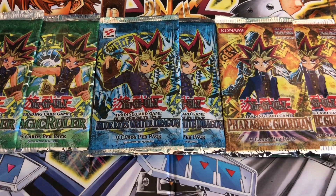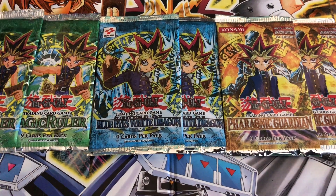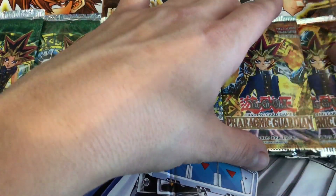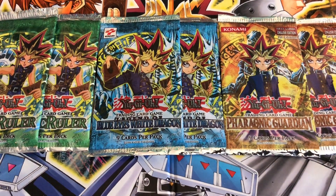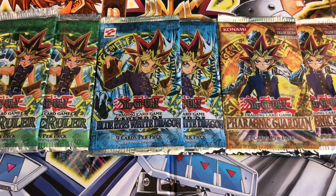What's up YouTube — pretty special opening today. We're gonna be opening two original Blue Eyes White Dragon Magic Ruler packs and a first edition Pharaonic Guardian. We have that old school Konami square — been a while since I've opened these. Shout out to 416 Rare Cards, see him on Instagram — he's got a bunch of old school Pokémon and Yu-Gi-Oh products. You guys can take all the Pokémon stuff.